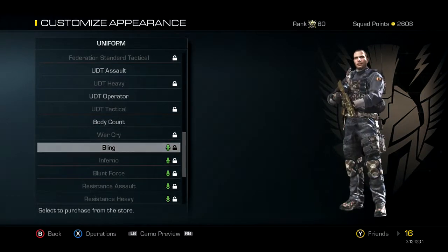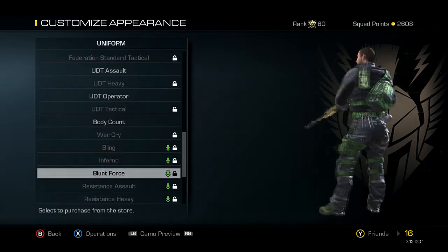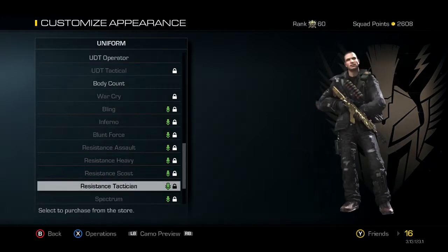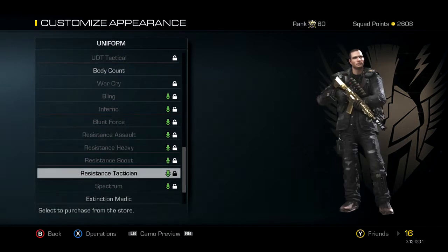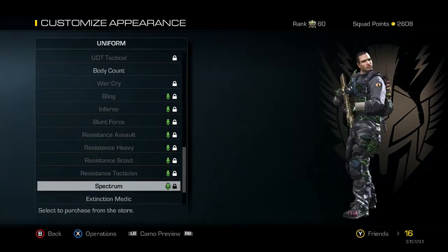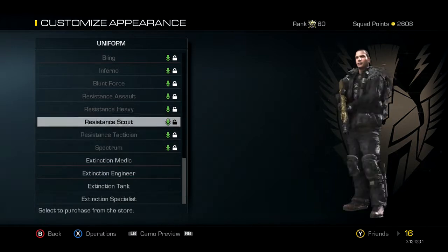They also added some new uniforms based on camos that have already come out — we've got Bling, Inferno, and Blunt Force. I know a lot of people have bought those. They also just came out with a Resistance uniform, which is like an American-themed uniform pack, plus a Spectrum uniform and an Extinction uniform.